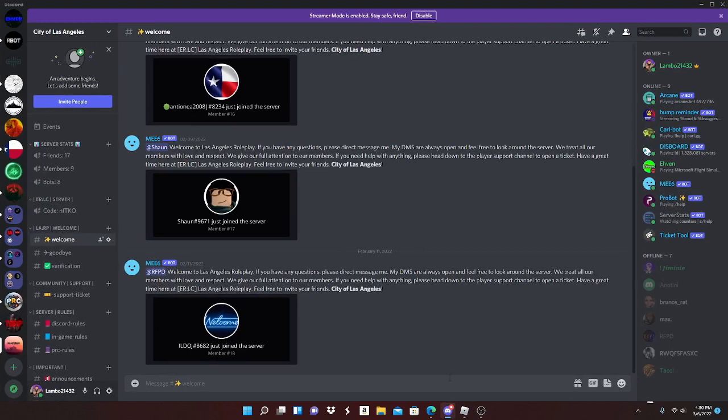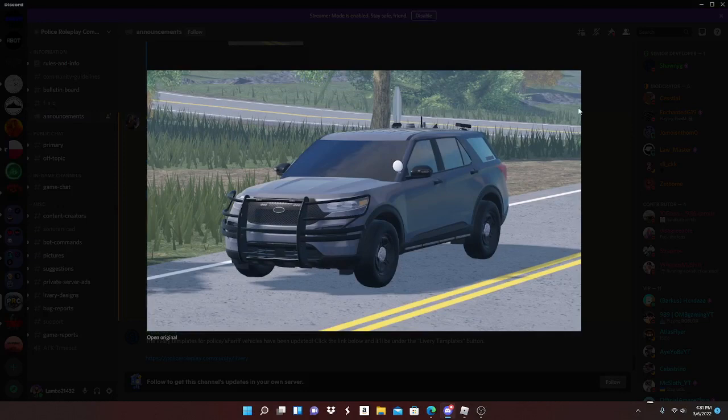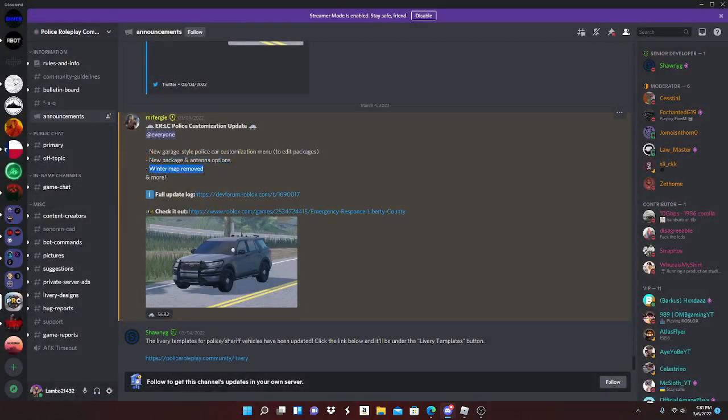Hey guys, welcome back to a brand new YouTube video. In this video we're going to be going over the ERLC new update that they just released. It says your ERLC police customization update, new garage style police car customization menu to edit packages, new package and antenna options — you can see the antennas in the picture — and the winter map has been moved, so you don't have the snow anymore.